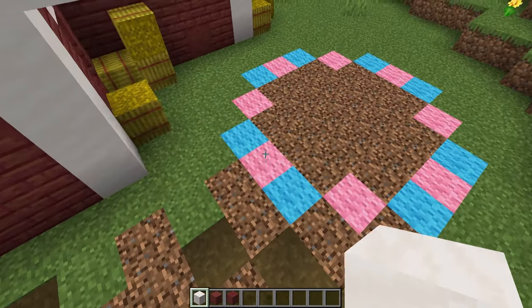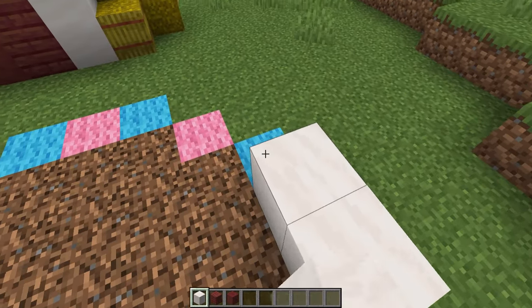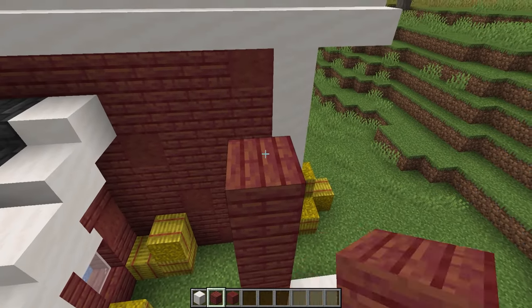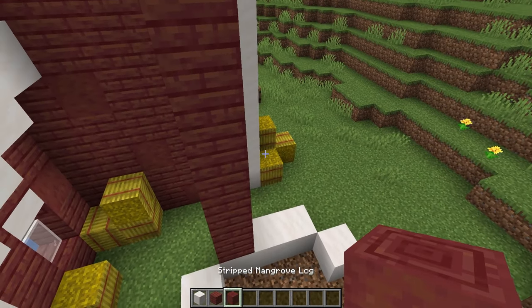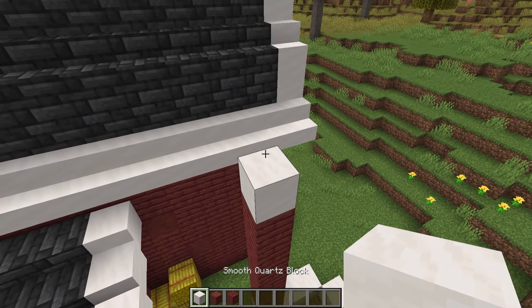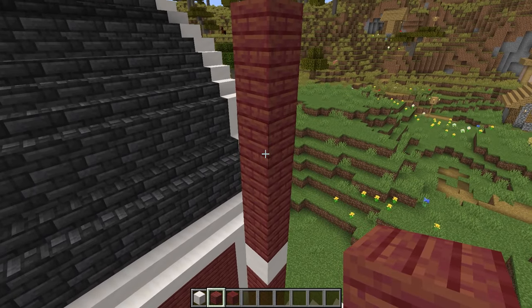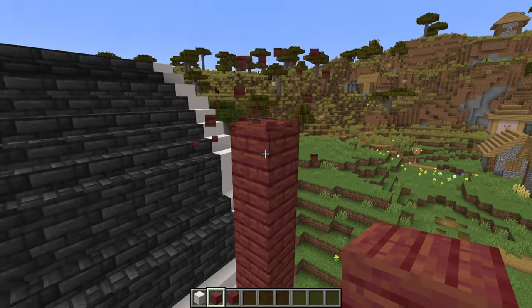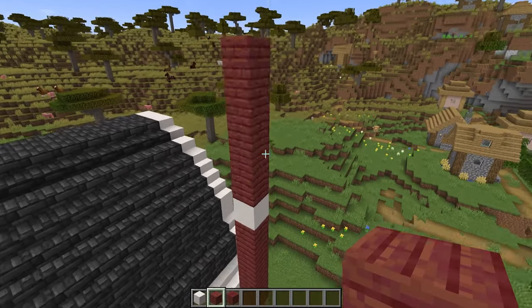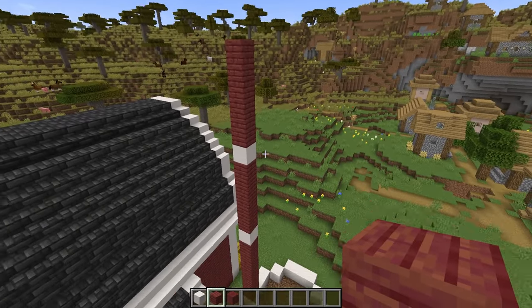Now for the silo, we're going to build this in layers. The first layer is going to be around this circle in smooth quartz. Then we are going to have 5 layers of the mangrove planks. When you're building this, make sure you put in some of the stripped mangrove logs as well to break it up. Then we've got another quartz layer and then 5 more layers of mangrove planks, and then another quartz layer and then 5 more layers, to finish off with the mangrove planks again. Build that all the way around so you've got a cylinder.